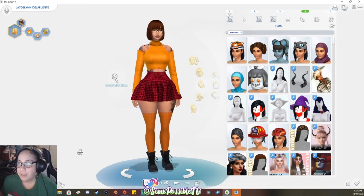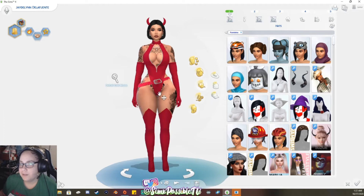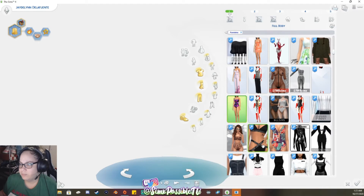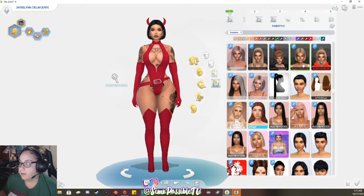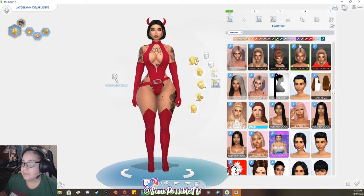Then here we have a devil costume. I'm not sure who the creator is but the costume comes literally with everything. When you click on it, it literally puts everything on for you — the horns, the whole outfit, the gloves, the belt, the tail, everything. And this shit is mad cute. This hair is by Nightcrawler. Nightcrawler, Simplicity, Leah Lilith, and Evonics are my top four favorite female CC hair creators — I'm in love with all their hairs.